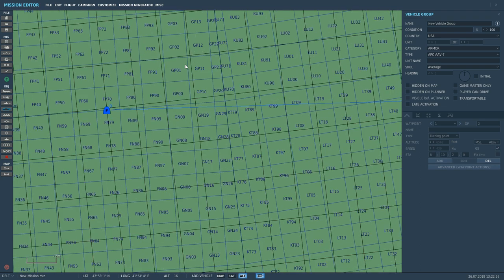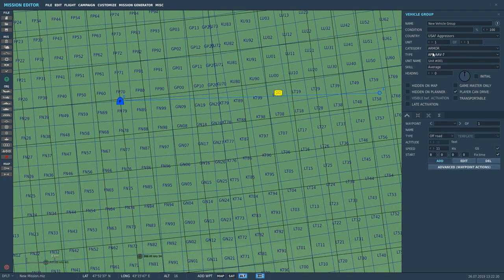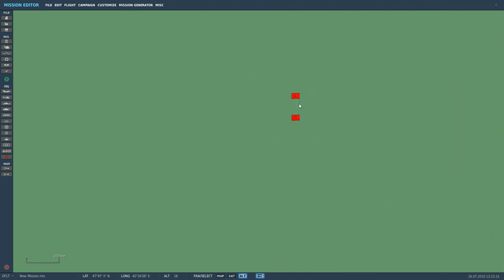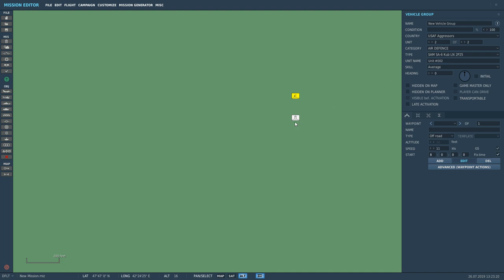The SAM sites we're going to look at today include the Rapier, the Hawk, the Patriot, SA-10, SA-11, SA-2, SA-3, and SA-6. We'll start with the basic default SA-6 — it just works wonderfully, I never have any problems with it. We're going to have a search radar as part of the group. Remember: to place a SAM site, they all have to be part of the same group to work with each other. It just has a search/track radar and a launcher, and that is a working SA-6 site.